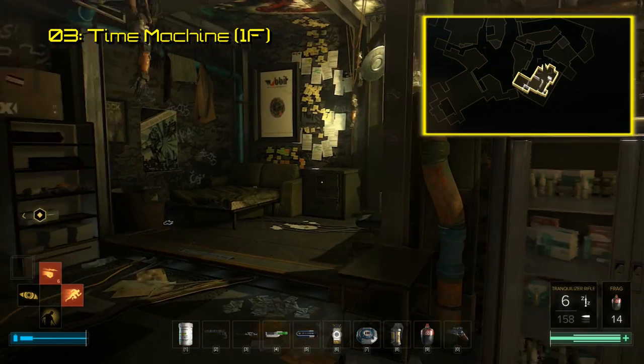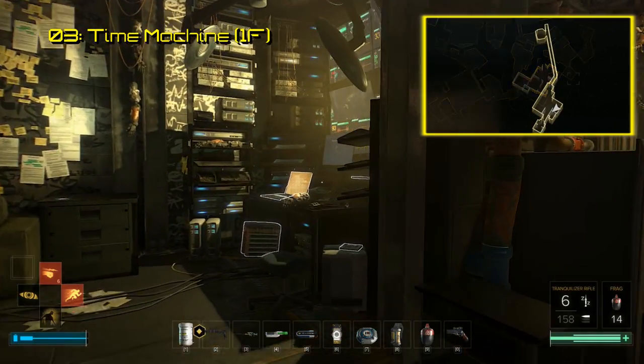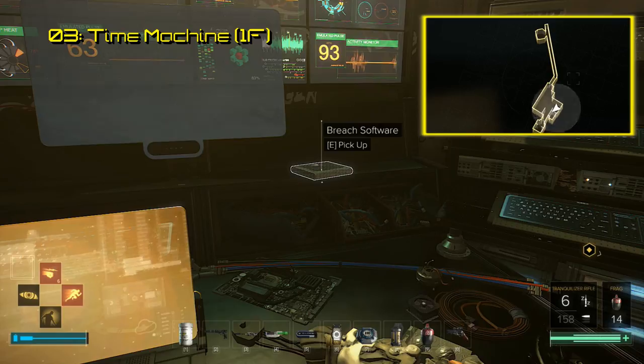The second bit of Breach found here is located in Koller's basement workshop. It sits on a small shelf at the back of Koller's desk.